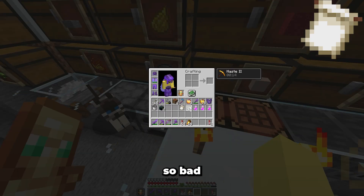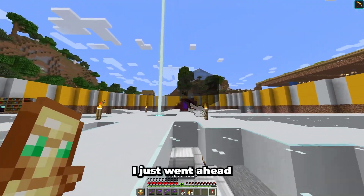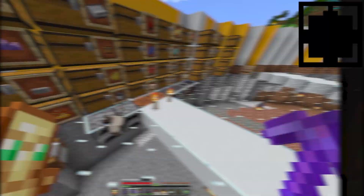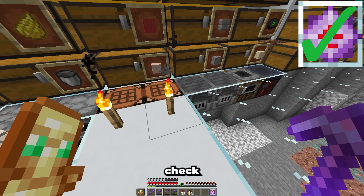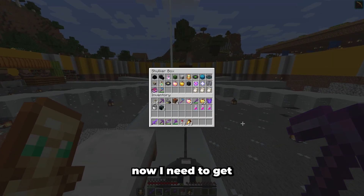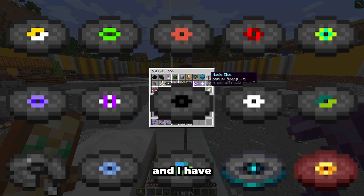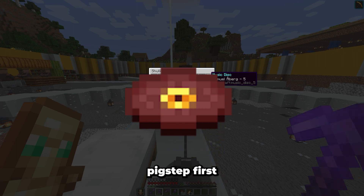This hurts so bad. Since I used my last wither skull, I just went ahead and got a new one. Nice. And crystal — check. Now I need to get all the music discs, out of which there are 15, and I have 4. I think I'm gonna get Big Steps first, because it's the most convenient and the most fun to get.